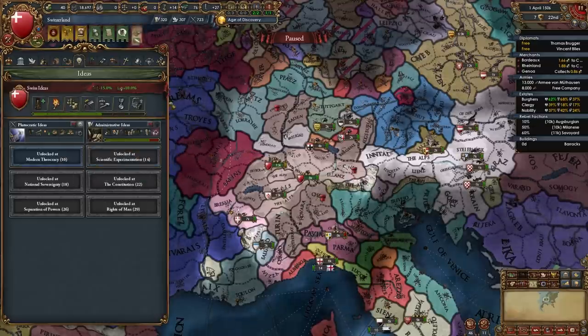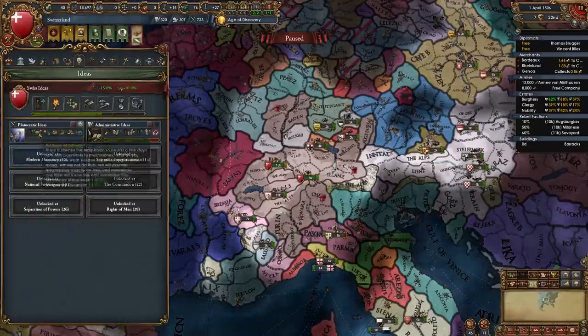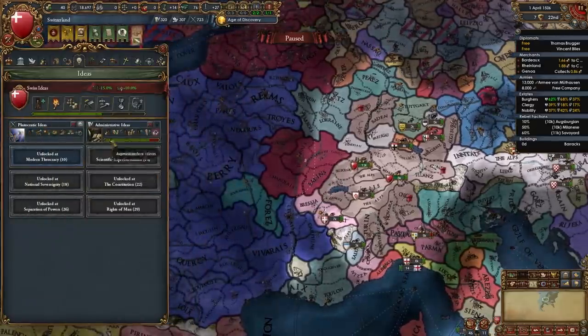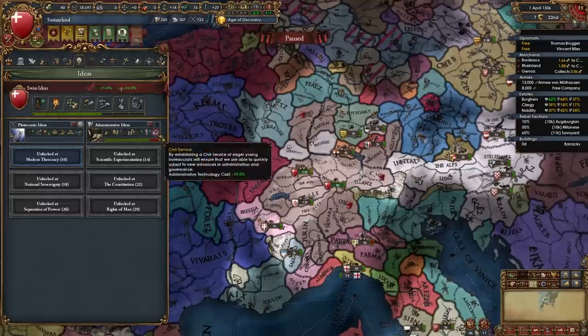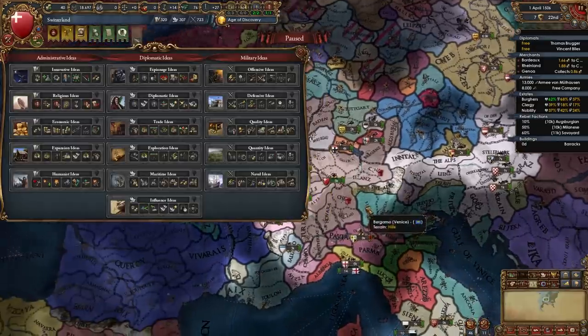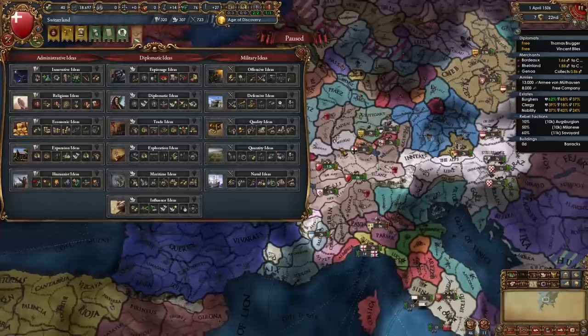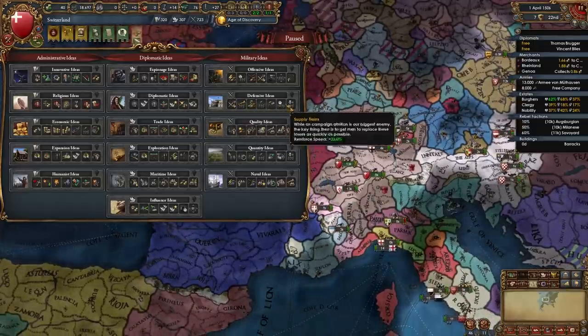Switzerland's national ideas focus mainly on mercenary stuff. We've also filled Plutocratic Ideas — an excellent starting idea group for Switzerland — and we're close to filling Admin Ideas. For your next idea group I recommend Defensive Ideas to lean into the whole Swiss theme: morale, fort defense, attrition. It's very nice for Switzerland, and you'll have a lot of fun picking outside of the usual meta idea groups.